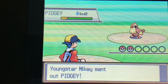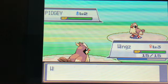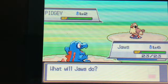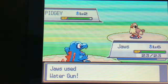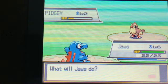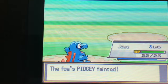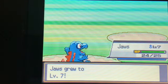Youngster Mikey has got a Pidgey. We'll switch our Pidgey out — I think if we get our Pidgey to at least level 5, then it's strong enough to take on these trainers by itself. But at the moment it's a little bit weak. Down goes Pidgey, and Jaws gets to level 7.